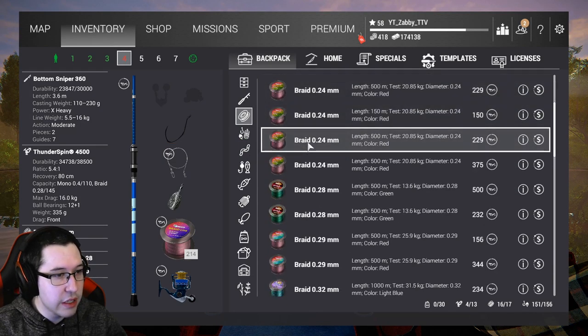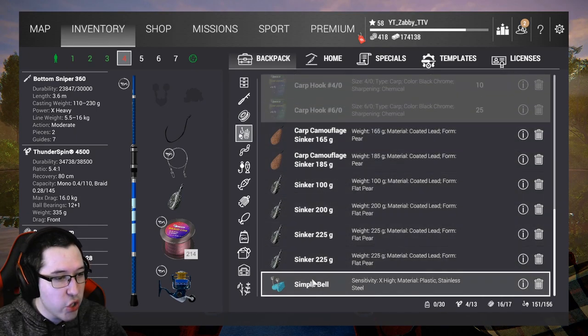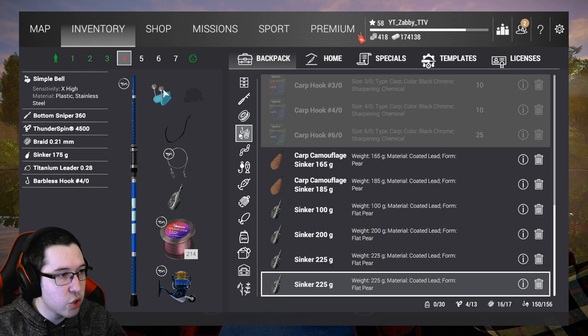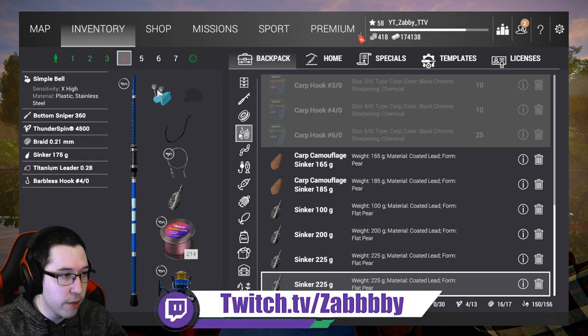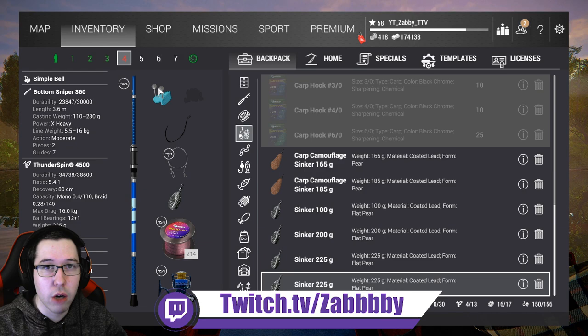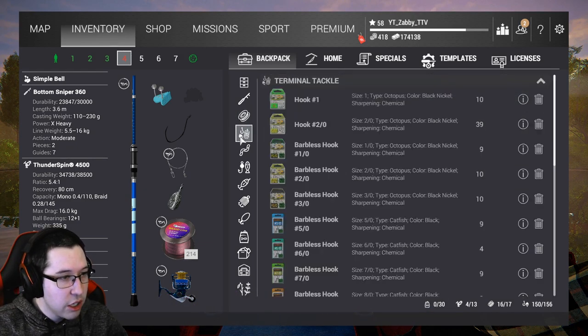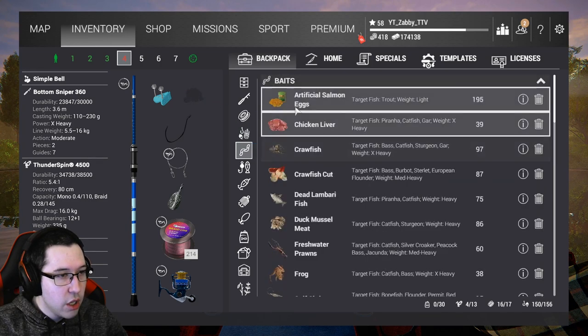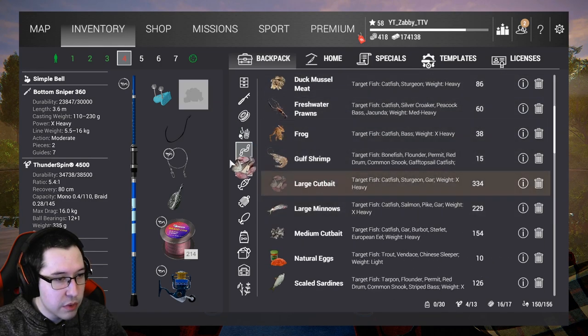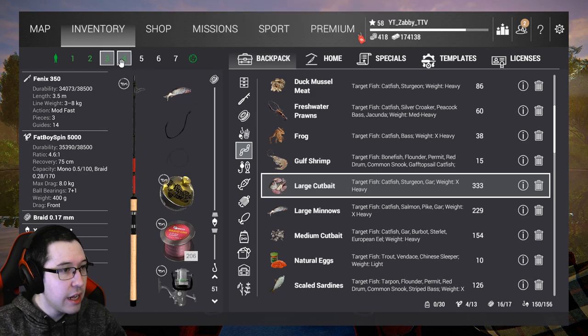A lot of people ask how you get bells on your rod. Bells only come on bottom rods, so if you see bells on the end of rods that's because they have a bottom rod. You don't have to put a bell on — you can take it off, especially when you get a bite alarm rod stand. I just leave it on out of habit. Go ahead and throw some bait on there, and that is how you build a bottom rod setup.